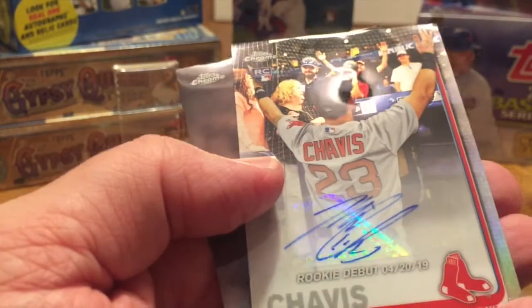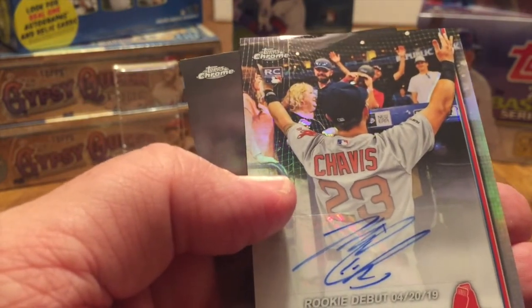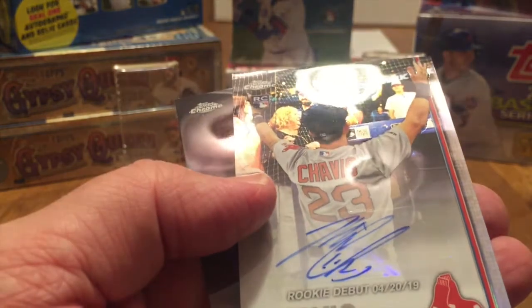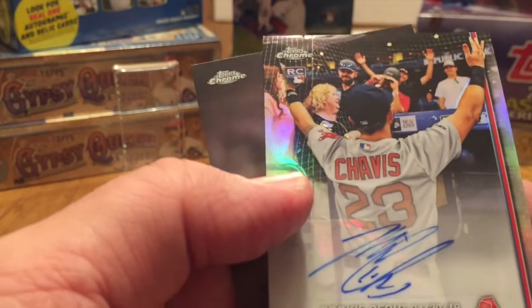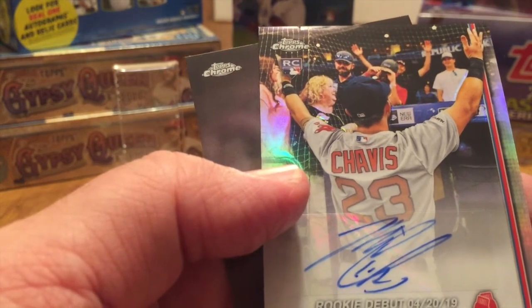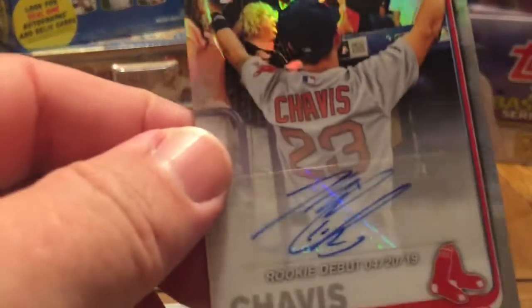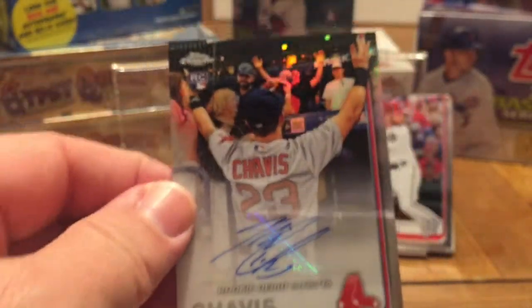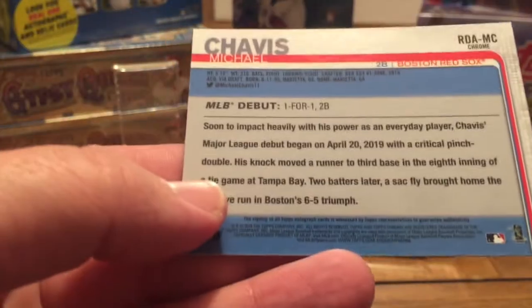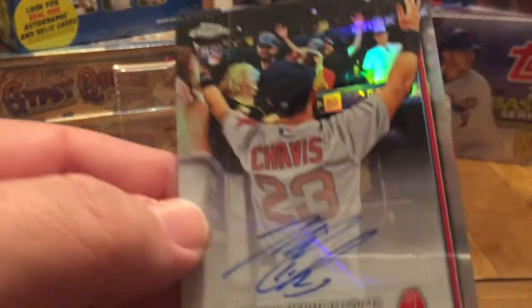Last pack — rookie debut, Michael Chavis auto. It's not an on-card auto, but I'll tell you what, that makes the mega box successful. I'll take it. Michael Chavis rookie debut auto, Topps Chrome Update. There's the back of the card right there. Nice card, I'll take it.